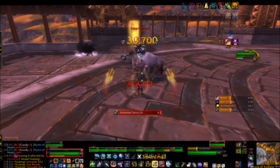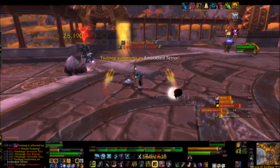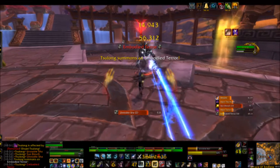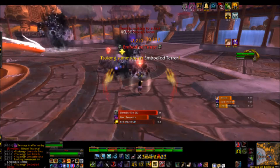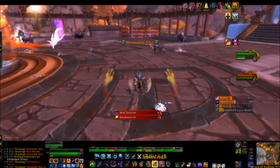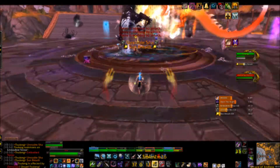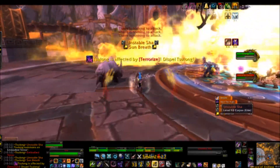When cast on Sulong, Terrorize damages him for 2% of his total health every 2 seconds for 10 seconds. It's really important to dispel Terrorize — Sulong first, player second. Medium-sized adds will spawn at three spawn points around the room. These are called Unstable Sha, and they will march towards Sulong until they strike him and explode for a large amount of his health.